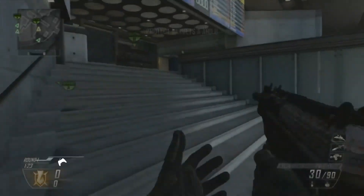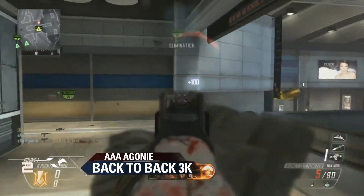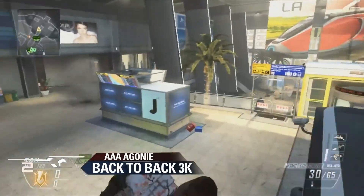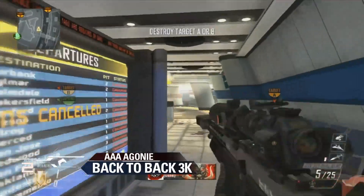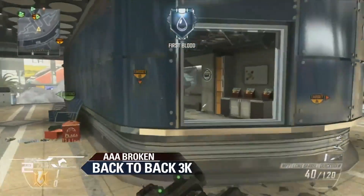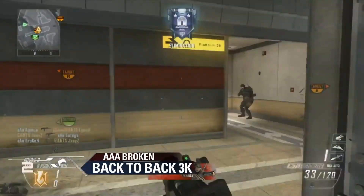Coming in at number 2, we have Agony and Broken with back-to-back triples on Express Search and Destroy. Check out Agony with the double up top, throws out his Semtex on the last remaining player, and forces him right back into his MSMC — it's all AAA in round number 1. One round later, it is Broken on offense. Check out his snipe to start this play, moves into the middle of the map, finds the player behind the B bombsite, turns, checking the stairs, and cleaning up Sotero before moving on to number 1.